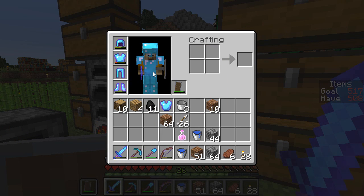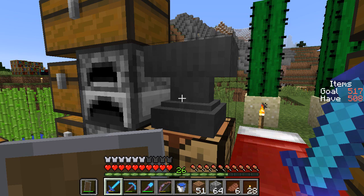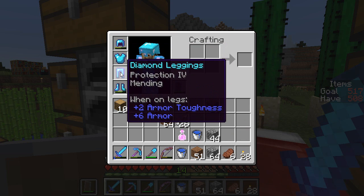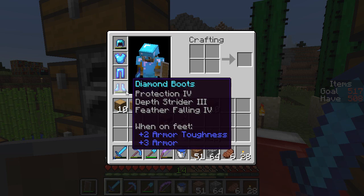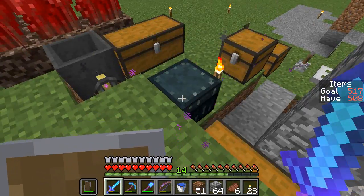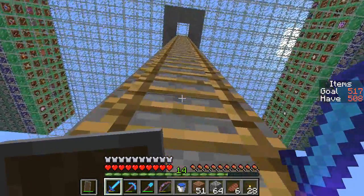I've been keeping an eye on my diamond chestplate, which is Protection 4, and it's getting down to a little red sliver. I had an Unbreaking 3 book, and I made a new chestplate with Unbreaking 3 so I could combine them and have that last a lot longer. Now I've got Protection 4, Unbreaking 3. I've got Mending on the pants. The boots are holding up as well as they are even though they don't have Unbreaking, nor does the helmet.